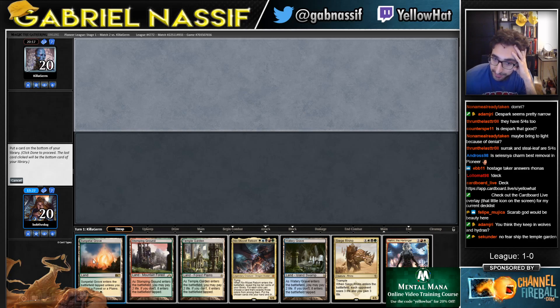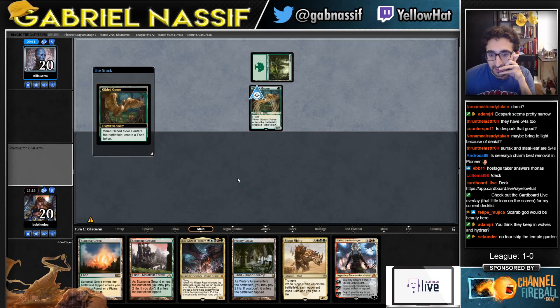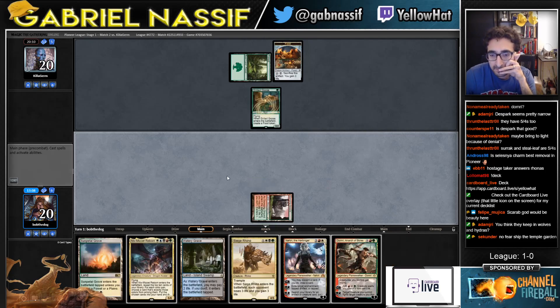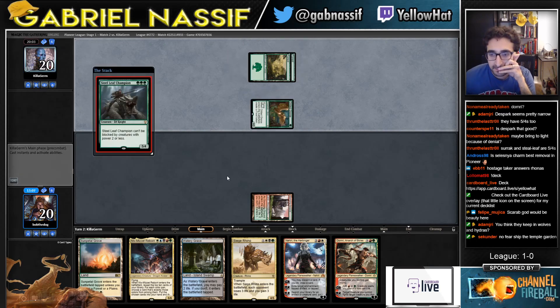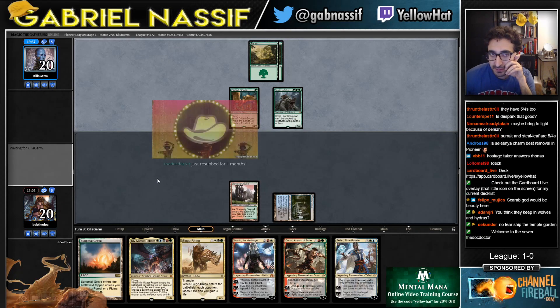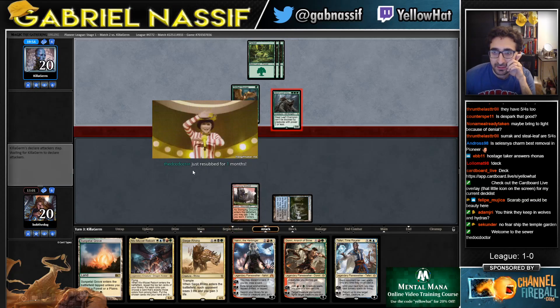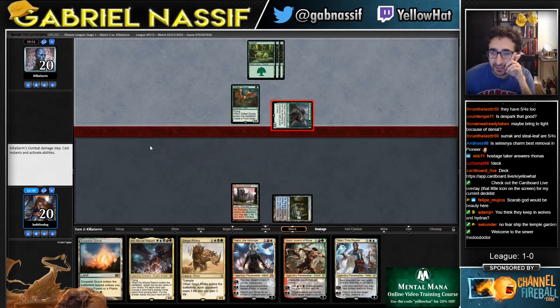I don't know what to get rid of — I could get rid of some Petal Grove honestly, or Temple Garden. I have like over 30 mana sources in my deck. I really don't like the look of their deck — Goose over Elf. I mean, there was Lovestruck Beast too — maybe they played two Goose and eight Elves. Maybe he's just getting unlucky.